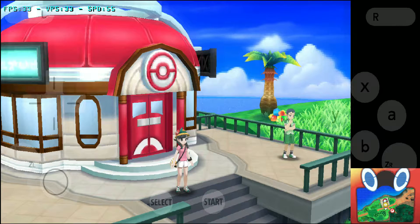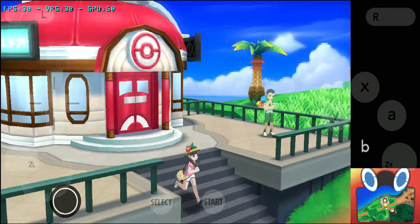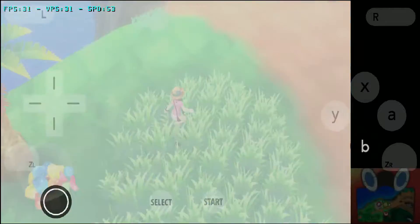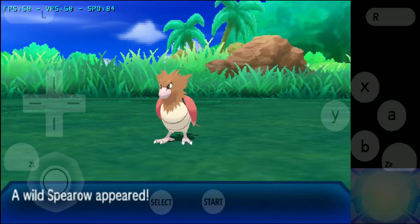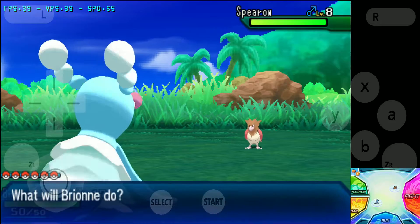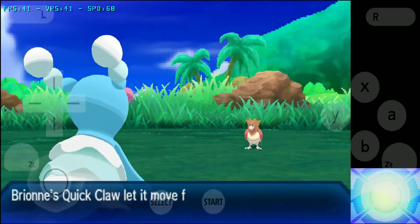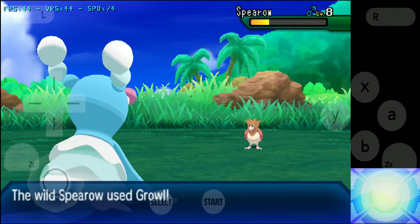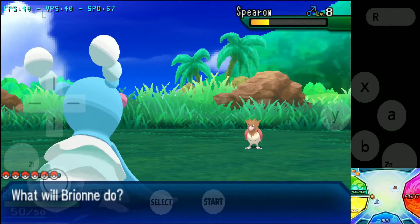Hey guys, what is up, Jaydroid here back with yet another no outline cheat. Since you asked for it, I'll be sharing with you both the no outline cheat codes for Pokemon Ultra Sun and Ultra Moon. These codes simply remove the black edges of the characters in your Pokemon game, making it look smooth and realistic. Doing this would also somehow increase your game's FPS a little bit.